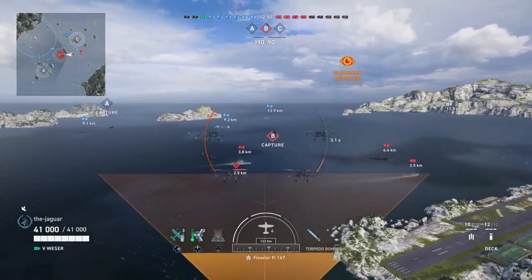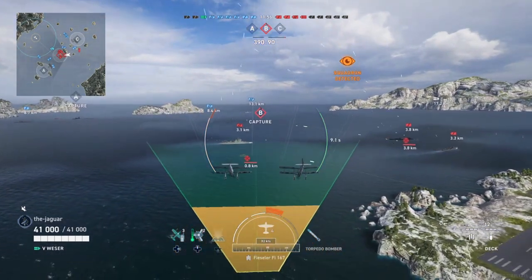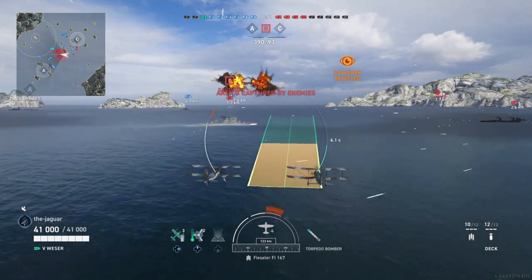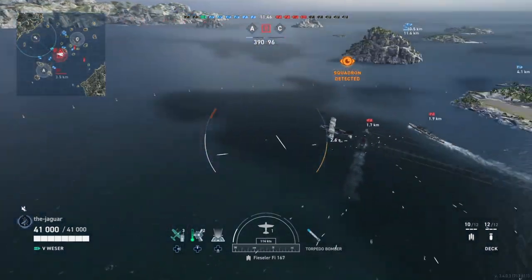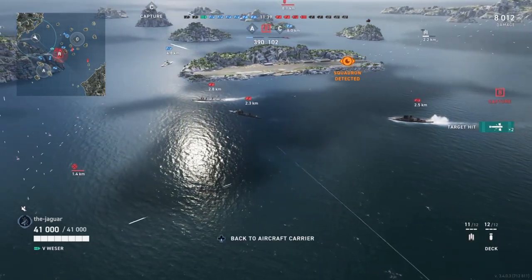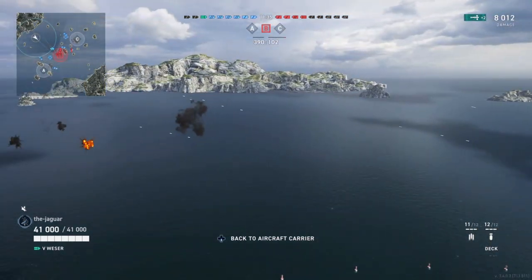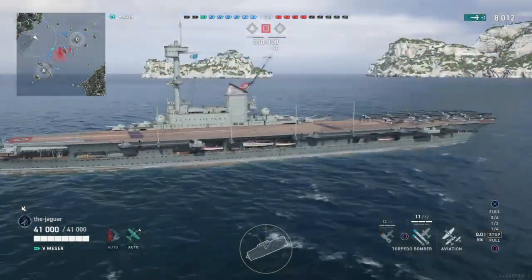Now taking a torpedo run at the Queen Elizabeth. Hit R2, wait for the countdown to turn green, let the sidebars straighten out, get within 1.2 kilometers, and hit R2 again to release the torpedoes — resulting in two solid hits. The torpedo bombers got taken out in return, but that's how you execute a torpedo run. Hit the down D-pad to immediately return to the aircraft carrier.